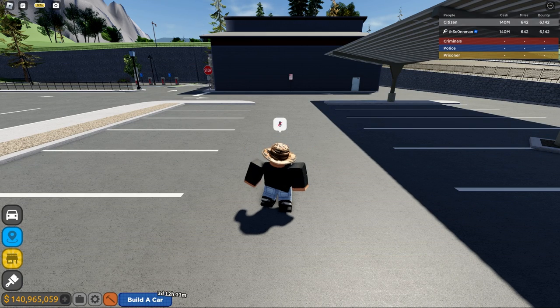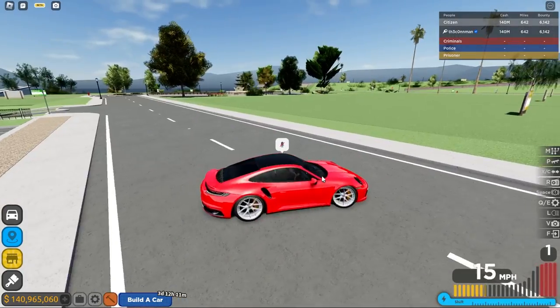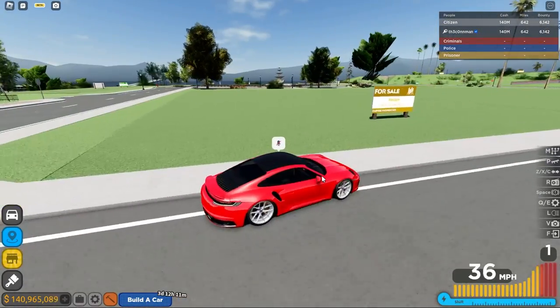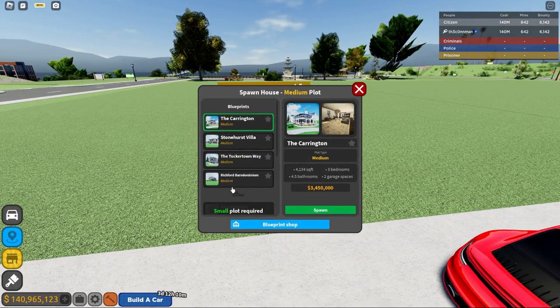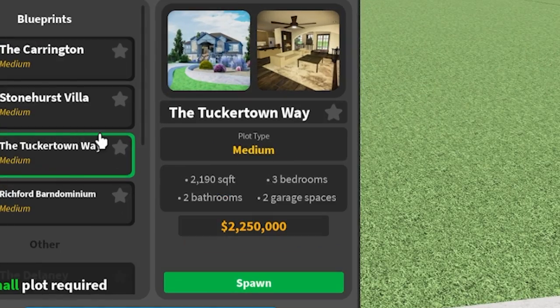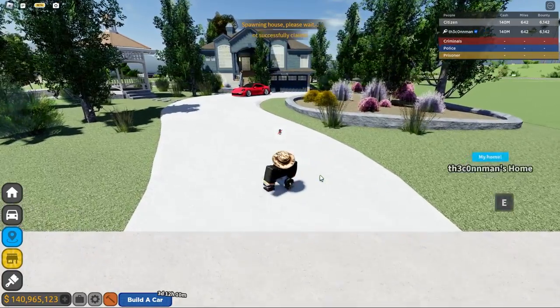It is just one house, and it is in the medium category. Got the medium plot here — it is the Tucker Town Way, medium plot, 2,100 square feet, three bedrooms, two bathrooms, two garages, for 2.2 million dollars. This is the smallest square-foot house out of all of the medium houses. I'm gonna spawn it — I actually really like this house.